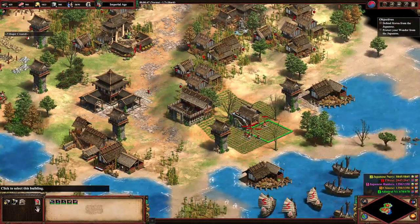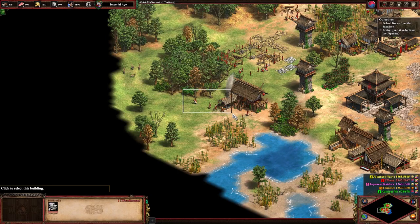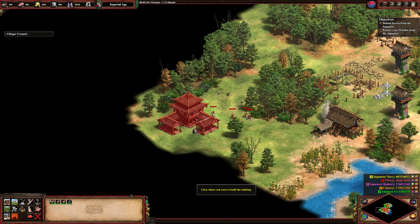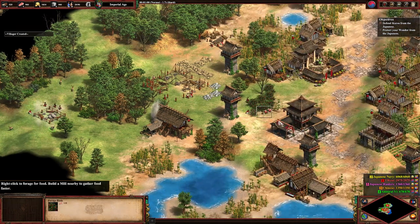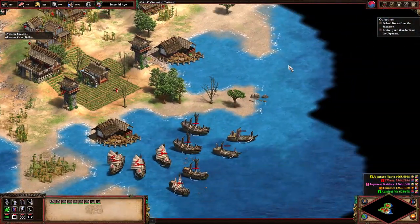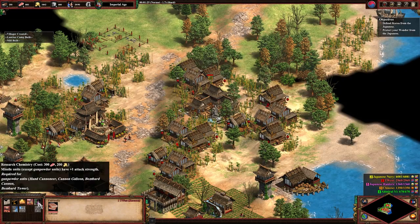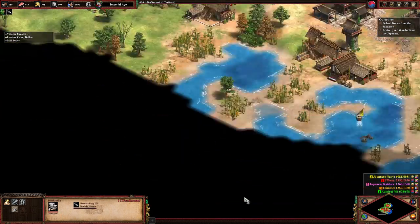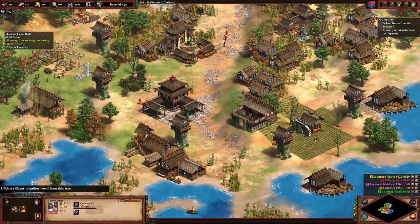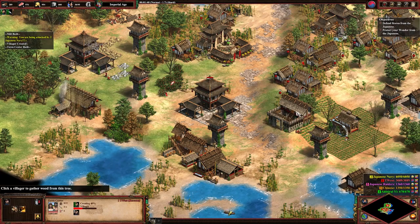Do we have any military units? Oh, there are villagers down there too — nice little berries. We can't get a TC by the deer because it's all hilly here, so we'll just build them. For a third TC we'll put it up there. We have a bunch of ships down here — looks like we can't train turtle ships and cannon galleons yet. Chemistry will be useful. Shipwright is an important tech but we don't have nearly the food for it, and the galleon upgrade needs more wood.